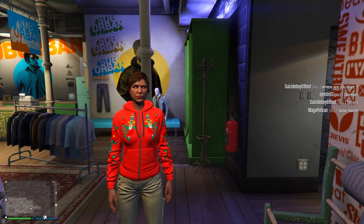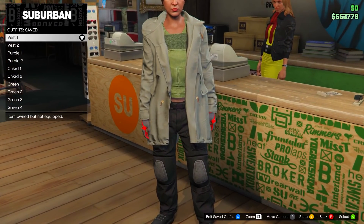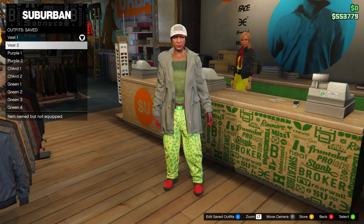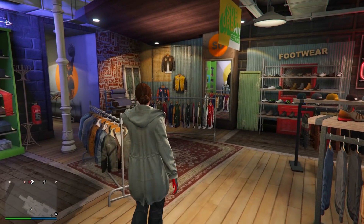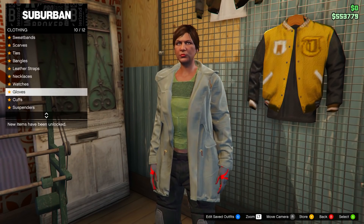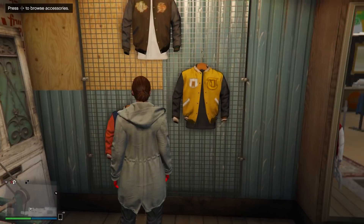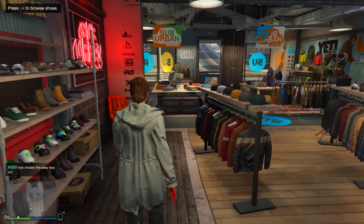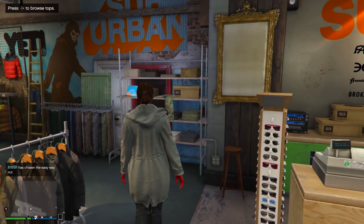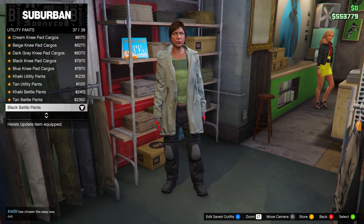I'm going to skip to when I've made the outfits so it's easier and quicker to go over them — I'll still go in depth and show you what to equip. The first outfit is the CEO vest outfit, which consists of two different outfits on a female: vest one and vest two. For vest one, head over to the glove section and purchase the red and gray armored gloves. Then head over to the pants section, go to utility pants, and go for the black battle pants — number 37.